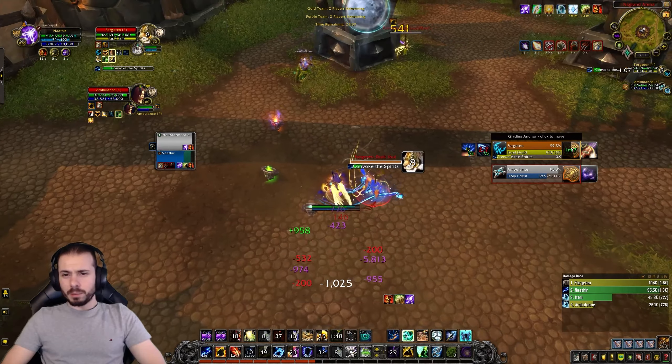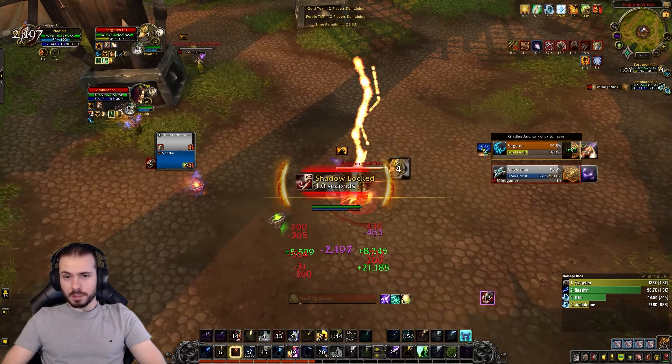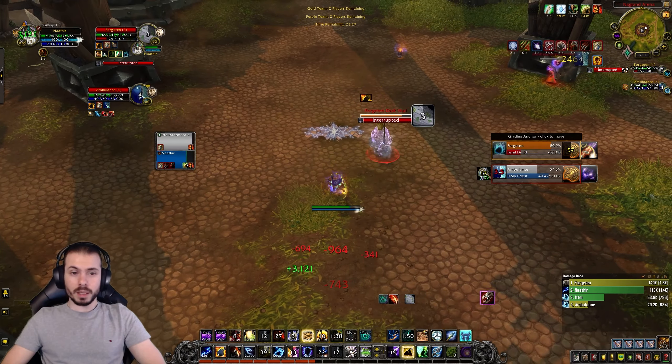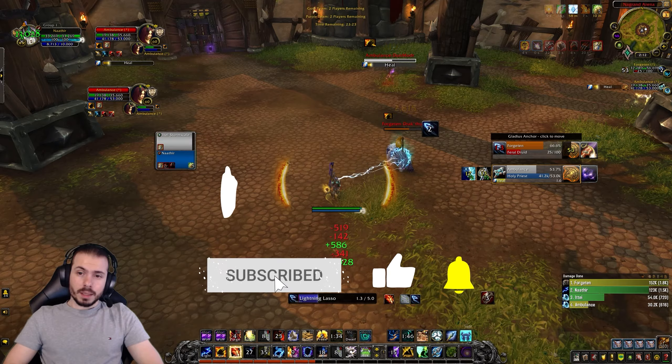For talents, there are a few variations in the lower tiers which we will cover in a moment. However, this is how the default standard talent picks should look: Echo of the Elements, Echoing Shock, Earth Shield, Master of the Elements, Nature's Guardian, Primal Elementalist, and Storm Keeper.